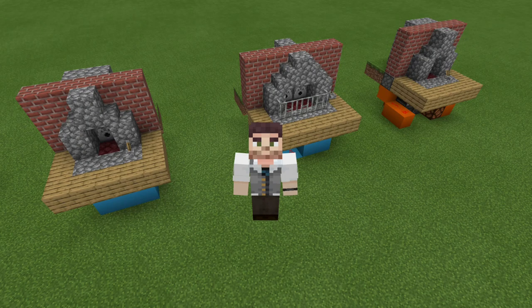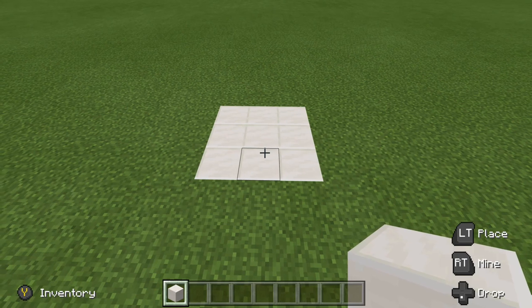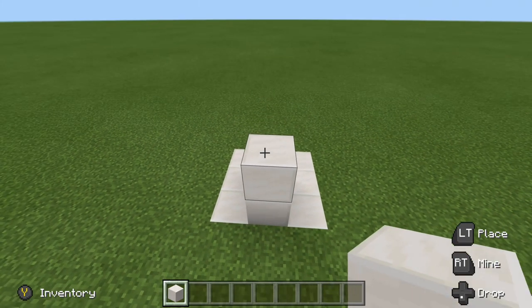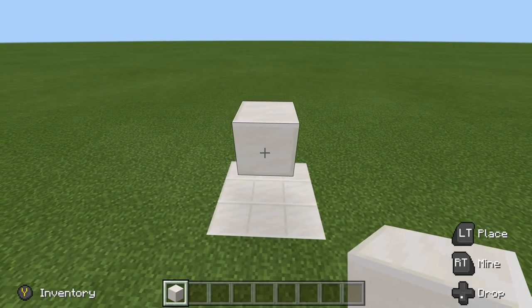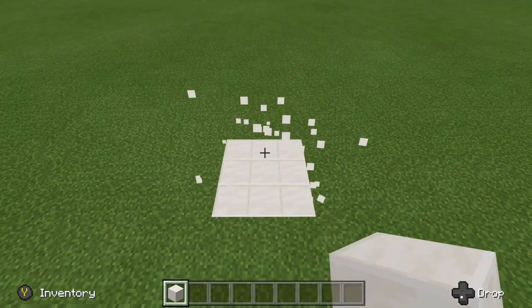Now that I've showcased all three designs, let's go ahead and take a look at how to make them. Before we jump into any of our building, I just want to make note that all three designs will be three blocks high. So what I mean by that is that if we are building on this level right here, our floor will be one, two, three blocks up. Now let's go ahead and jump into our build.